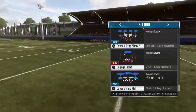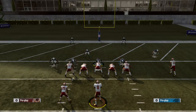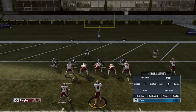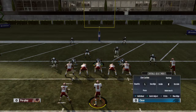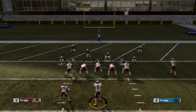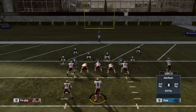On defense we're gonna come out in Cover 4 Drop Show 2, because that is my red zone defense. We don't leave it like this obviously - that's just dumb. We're gonna baseline, which is triangle right on the right stick, press pinch linebackers, make sure the safety comes down too, and we're gonna shade underneath - just triangle down on the right stick.